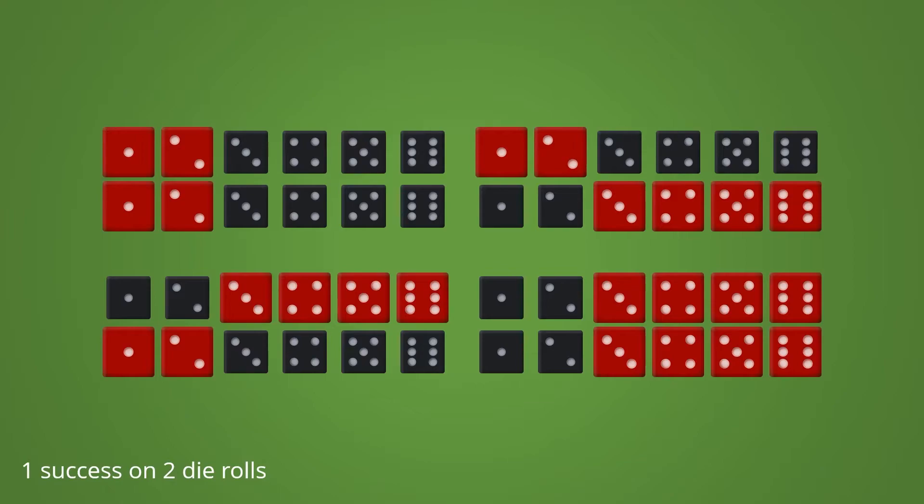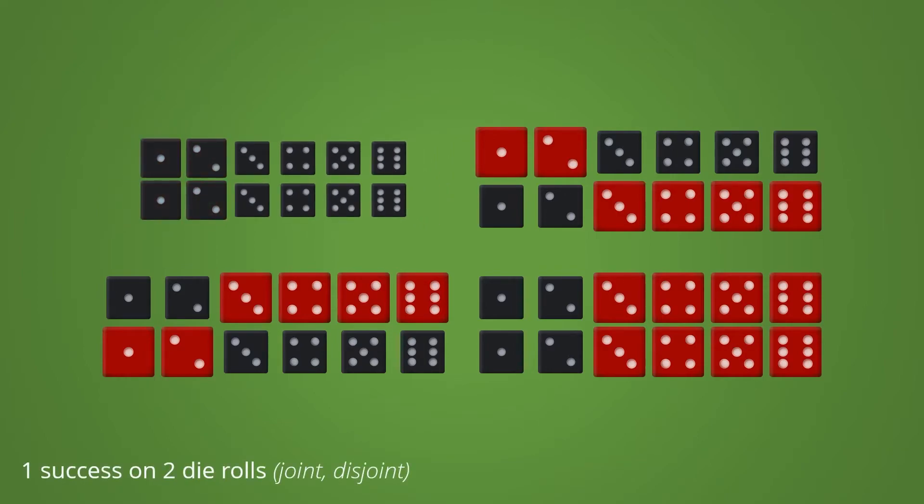Now you might think: is there really a difference between the top right and the bottom left where we end with one success? But yes, there is, and it's not just for mathematical purposes — the emotional outcome is vastly different between these two. But all jokes aside, we can do some proper fancy counting now. We have one additional layer here, as only three of these four scenarios lead to at least one success. We can get rid of that worst timeline to calculate the answer, and with that we can also see the full picture.